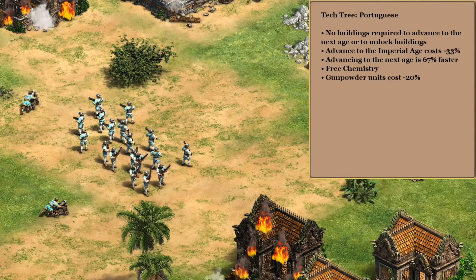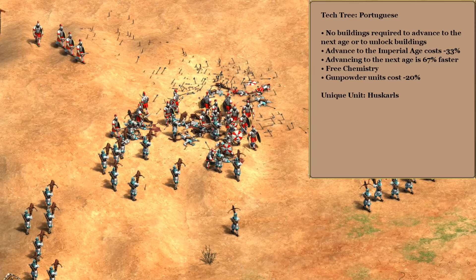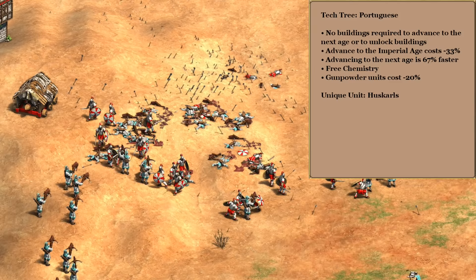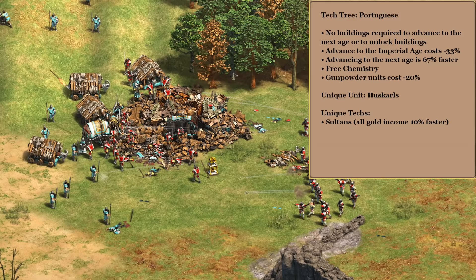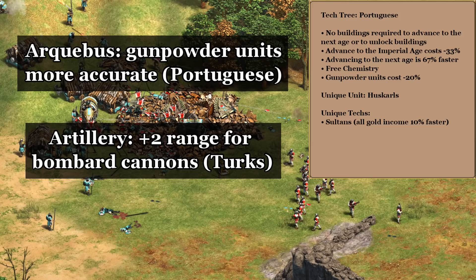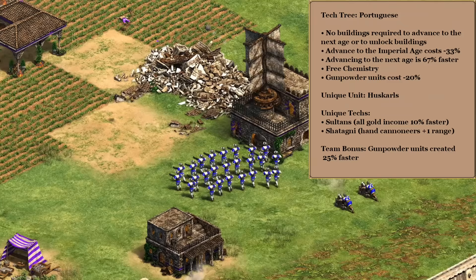For the unique unit, the Janissary or Organ Gun feel very on brand, but I have some concerns about skirmishers and archers countering our hand cannoneers. For that reason I want to have Huscarls up our sleeve as a potential counter. For the unique tech, we probably can't afford an early castle while doing this strategy and there's obviously not much help for gunpowder in castle age anyway, so I'm going with Sultans as a nice flexible technology to help our gold income. For imperial age it's tempting to go with Arquebus so we can hit moving targets, and Artillery would also be nice for the bombards, but I prefer getting plus one range on our hand cannoneers.